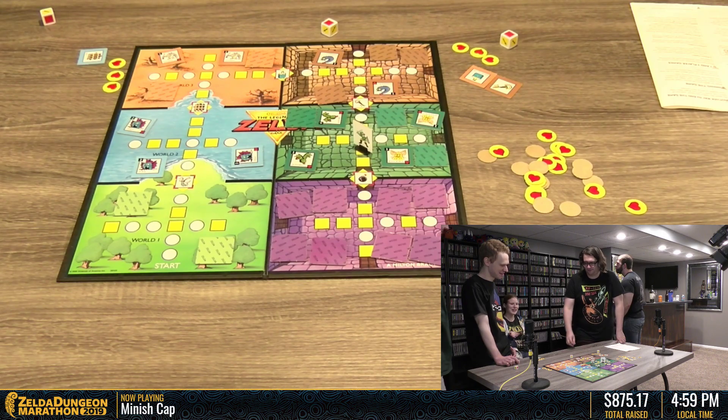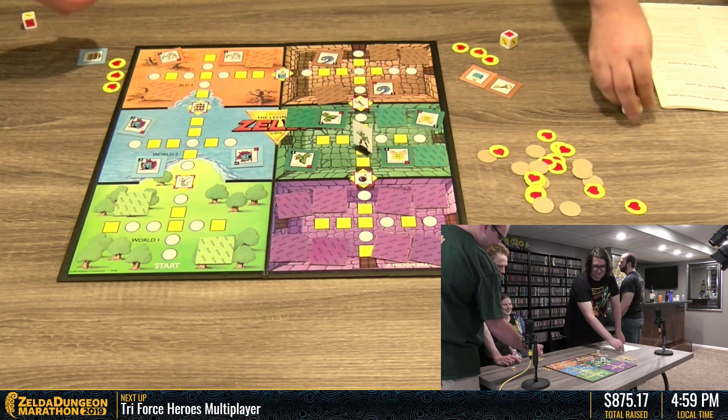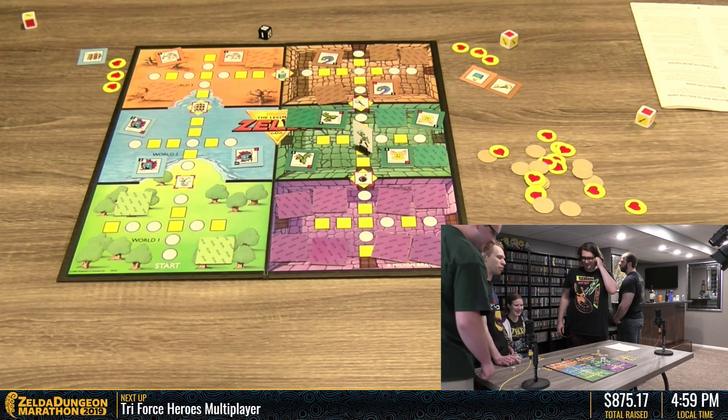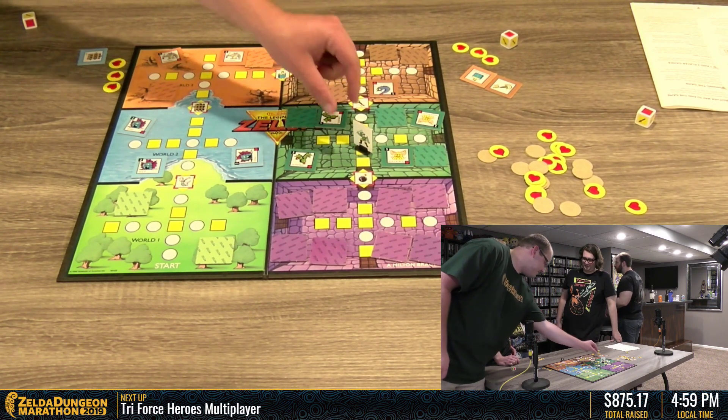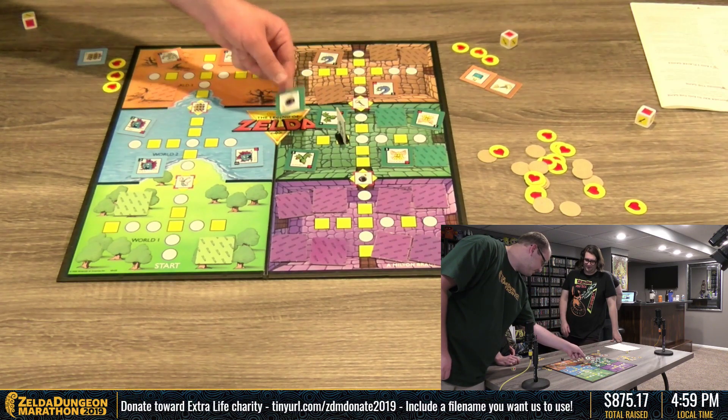Wait, so you guys only have three swords now. Yeah. Cool, this is fine. Continue with the handicap. What if there's an enemy? Then we need four. Just take the hit - we just lose a heart. We should have stocked up on hearts earlier.